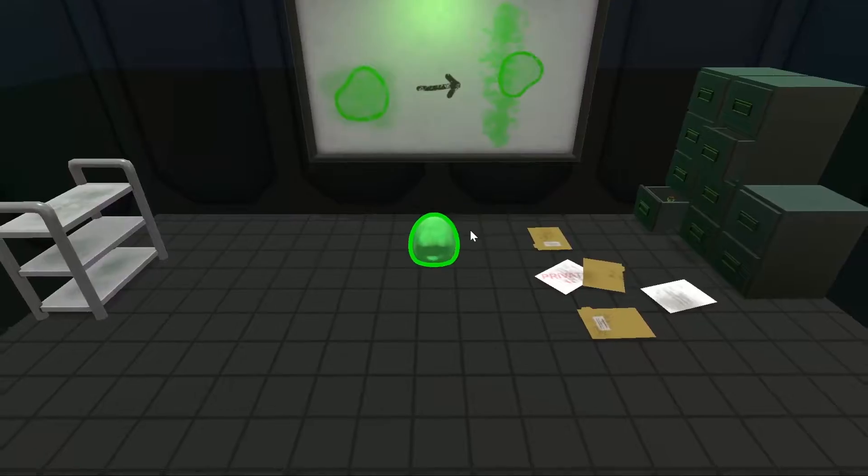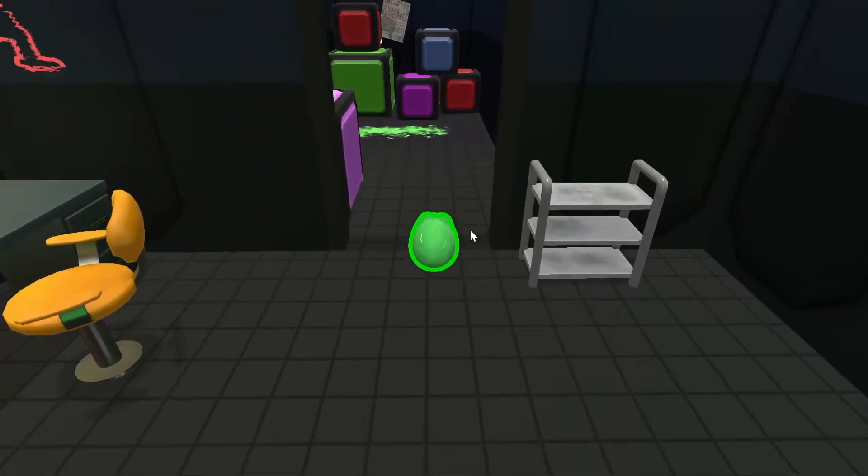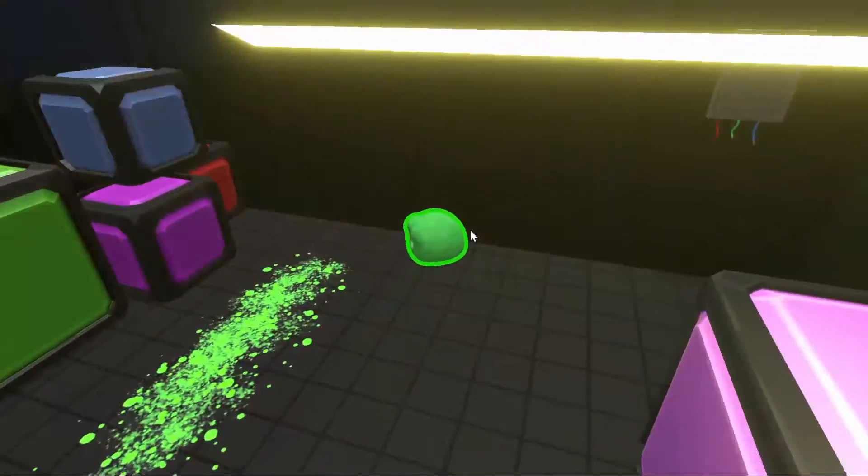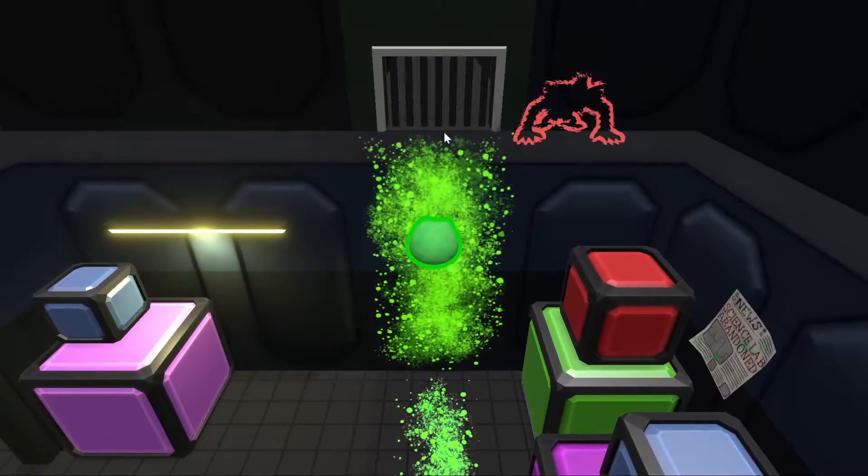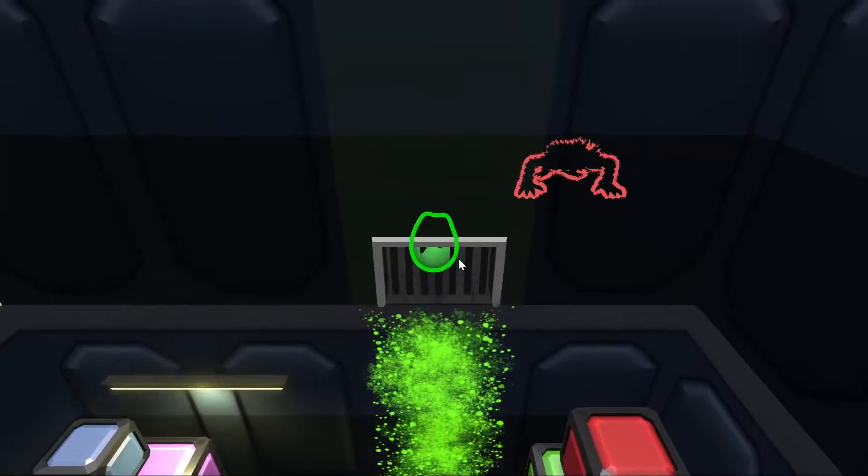This is the whiteboard for Level 2. It showcases another one of the slime's abilities — he has the ability to climb up walls that are sticky. Sticky walls are indicated by slime decals that are put on them.